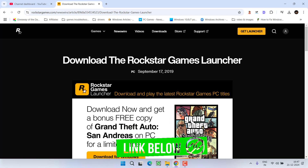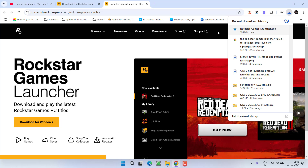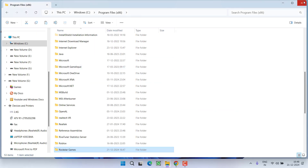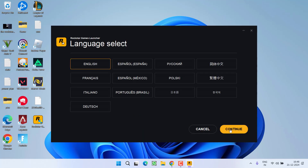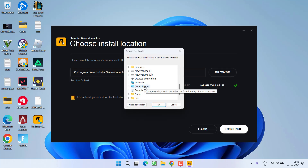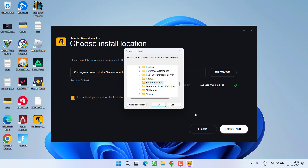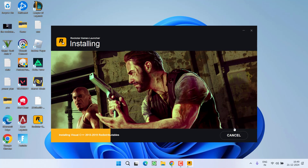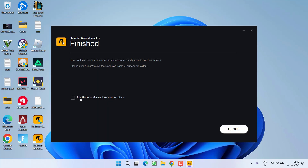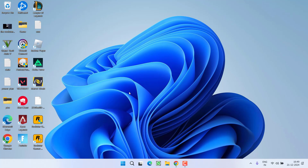Once you've created the folder, open your browser and download the Rockstar Games Launcher again. Once downloaded, launch the installer. Select the language, hit Continue, accept the terms and conditions — and this time, click Browse to change the install directory to the new folder we just created, which is in C drive > Program Files x86 > Rockstar Games. Select that folder, click OK, then click Continue to install. Uncheck the launch option and close. Once installed, relaunch the game — hopefully this will fix the 'Rockstar Games Launcher failed to initialize' error.